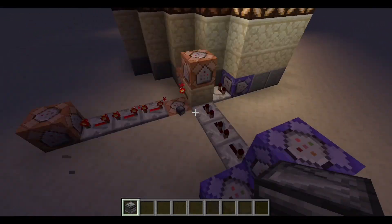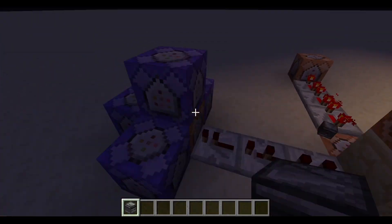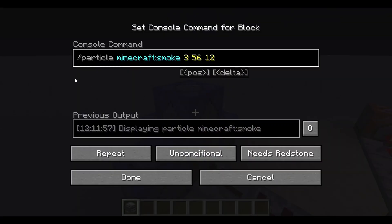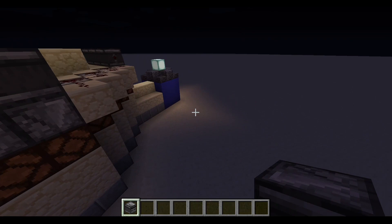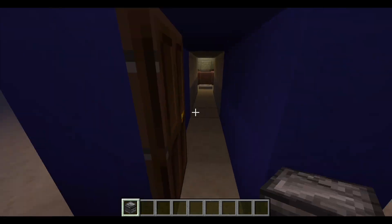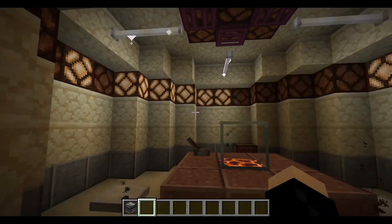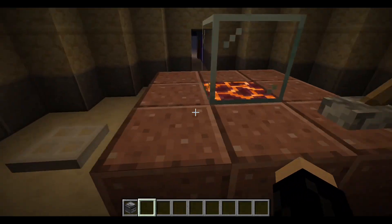The final thing would just be these couple of command blocks surrounding this one, which literally just spawn the smoke particles coming out of those vents. I think the effect works pretty well. It definitely adds some life to the TARDIS.